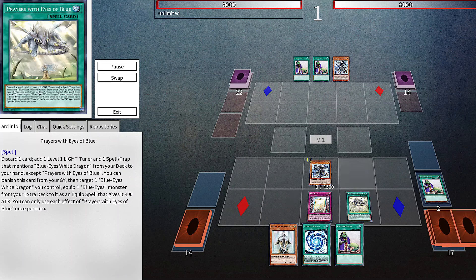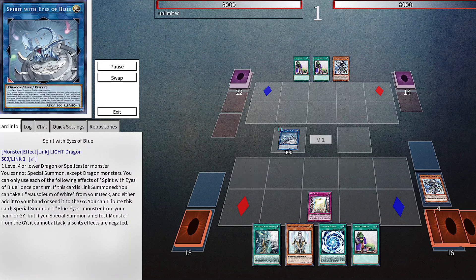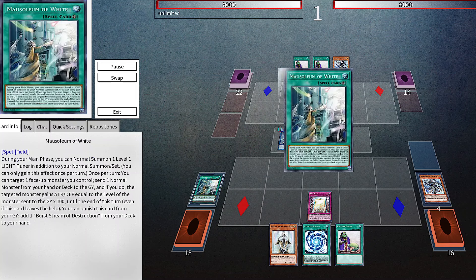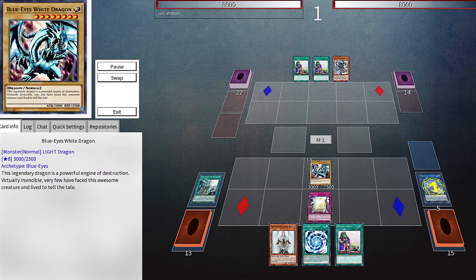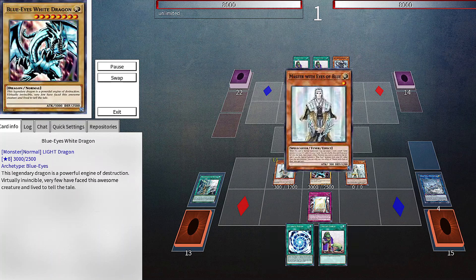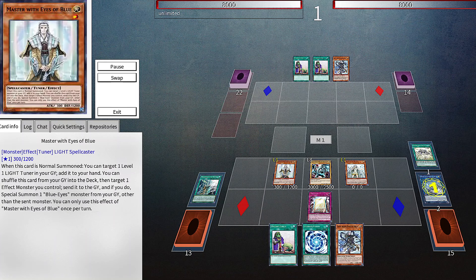Ultimate Fusion to hand. We link into Spirit and use the effect to add Mausoleum to our hand. Mausoleum sends Blue-Eyes White Dragon to the graveyard, and Spirit revives Blue-Eyes. Maiden's GY trigger activates and summons back Mausoleum, which gives us an additional Normal summon and adds back Sage to hand. Prayers equips Blue-Eyes with Ultimate Dragon.